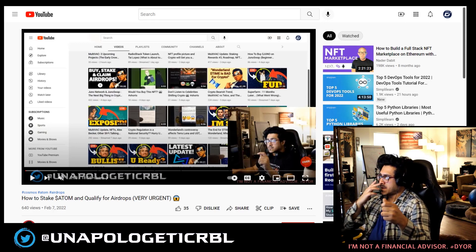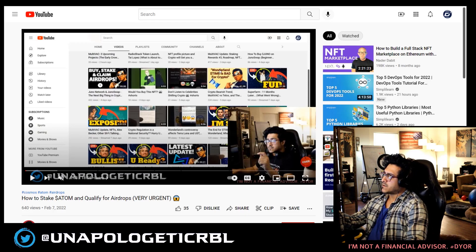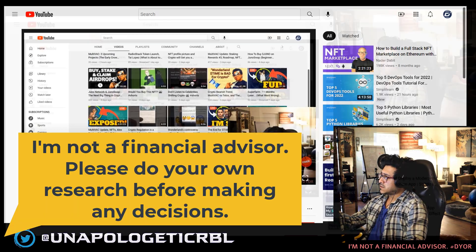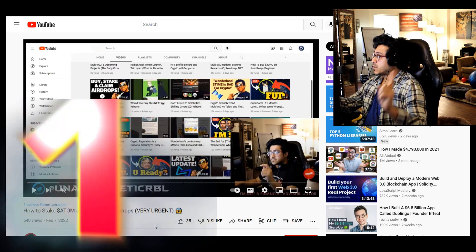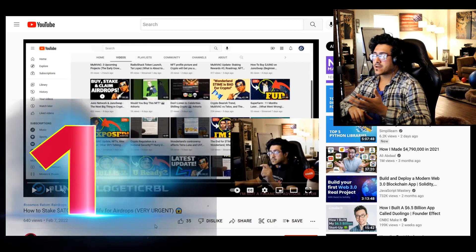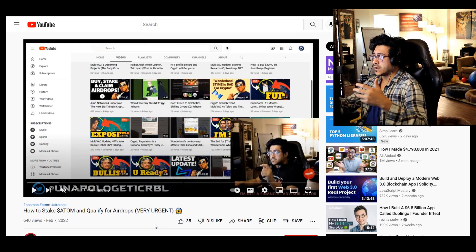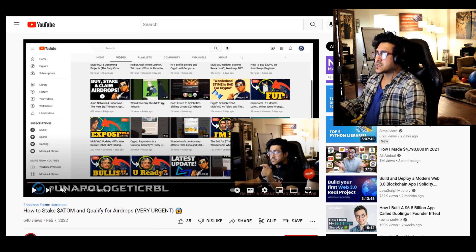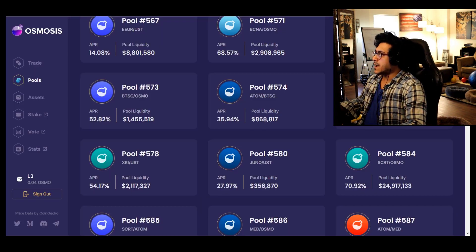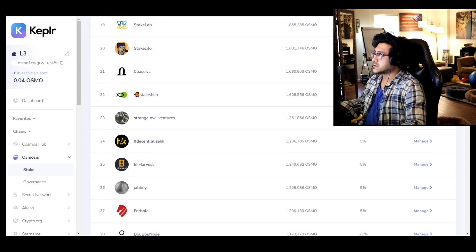I'm gonna come to that in a second. First, I would suggest you watch the video from February 7th — I'll link it — where I go over how to stake ATOM to qualify for airdrops. The basic thing: number one, stake ATOM, JUNO, and OSMO. These will make you eligible for most of the airdrops in the ecosystem. I suggest the basic Kepler wallet — that's what I use, most of us use.